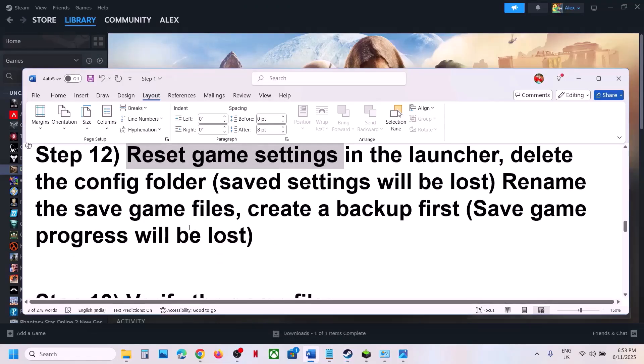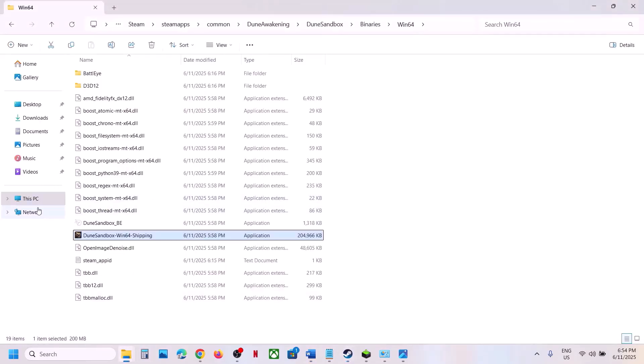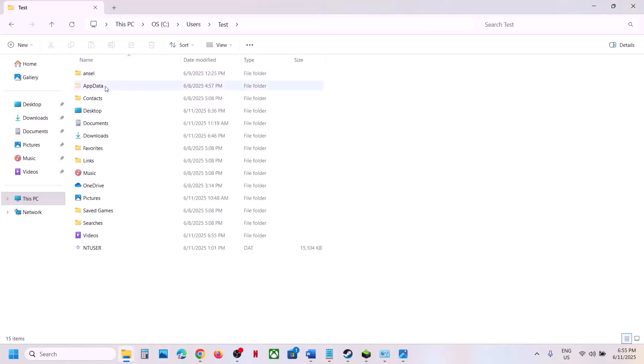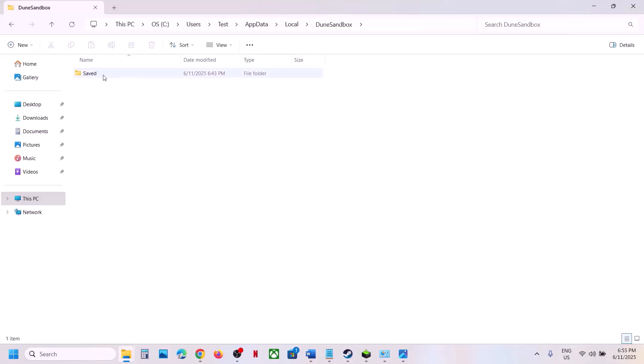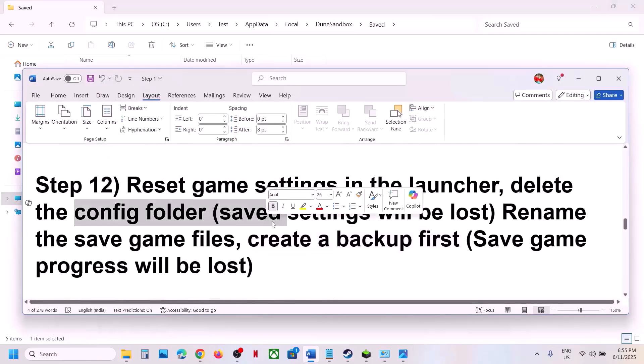If that doesn't work, the next step is to rename the save game files. Be aware that renaming the save files will cause all saved game progress to be lost — you'll have to start from scratch, so create a backup first. Navigate to C:\Users\[YourUsername]\AppData\Local\Dune Sandbox\Save. If you don't see AppData, click View, Show, and check Hidden Items. Once there, first delete or rename the Config folder — this will reset saved settings.